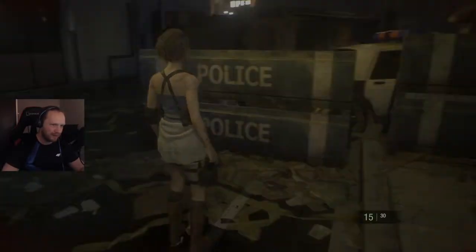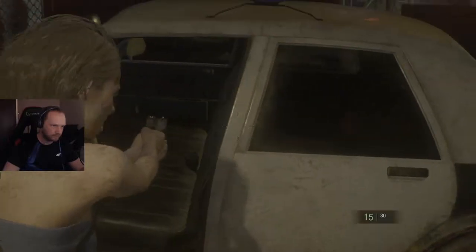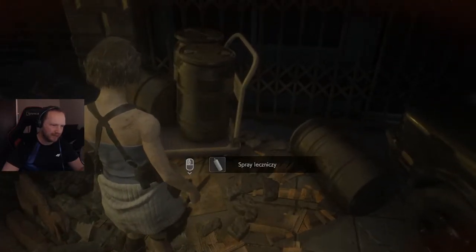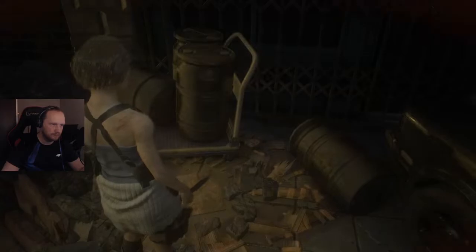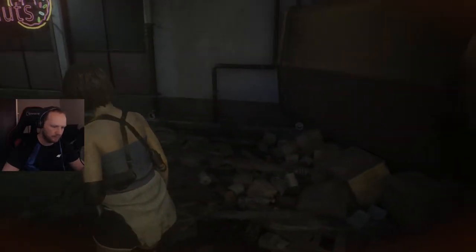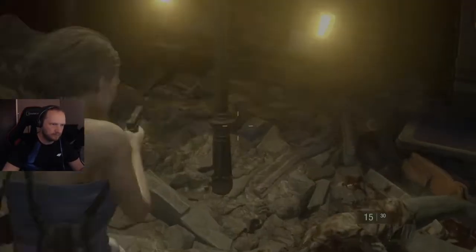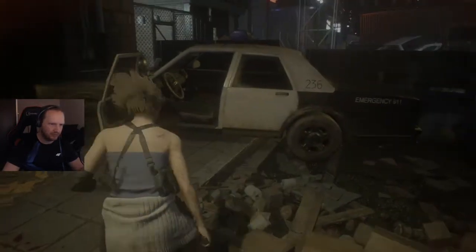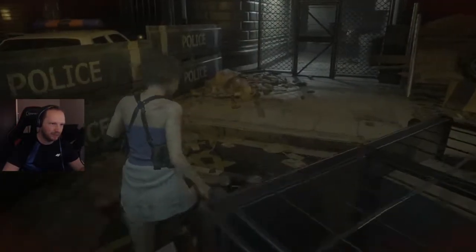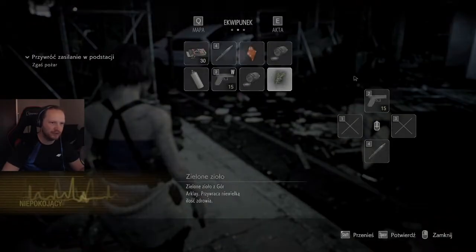Weźmy sobie nożyk. Mamy spray — weźmiemy go oczywiście. Wyjmij broń pod dwójką — cały czas mi się myli, nie wiem czemu naciskam na trójkę. Ciekawe, czy coś tutaj jeszcze mogę znaleźć. Na mapie cały czas na czerwono mi pokazuje, jakby coś tu było, ale nie jestem w stanie określić co. Może weźmy sobie tę roślinkę, albo jeszcze poczekam i rozejrzę się dokładnie.